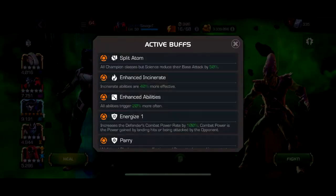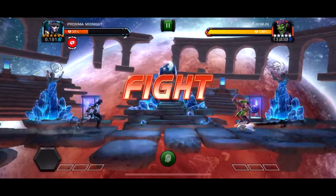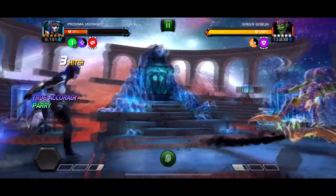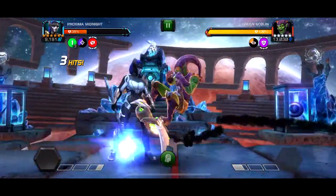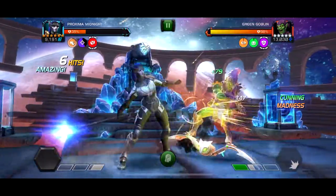I'll use Proxima — she's not the best for the Act 5 boss just because the AI is very passive sometimes. When I go for the intercept it's pretty painful at times — sometimes I get four backdrafts in a row, sometimes they just light-intercept me because they're standing there. The Act 5 AI is definitely not predictable like Act 6 AI.